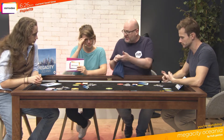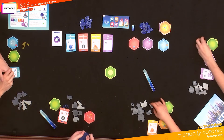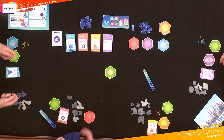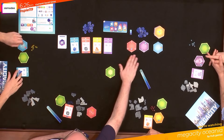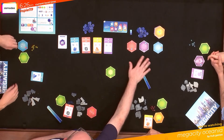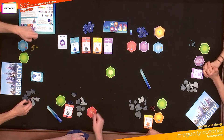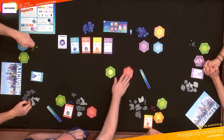So on your turn you get to take two actions. You can take pieces from the bag — I've set up the game as if we were a few turns in. You can take three pieces at random, or you can dive in and pull out one that you like the look of — you can physically look in. You can take a brand new tile from the selection over here, these three, and always remember to replace it by flipping out a new one. If you don't like those tiles, you can get rid of them and draw three new ones.